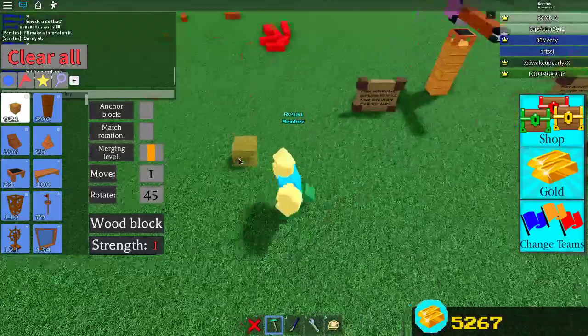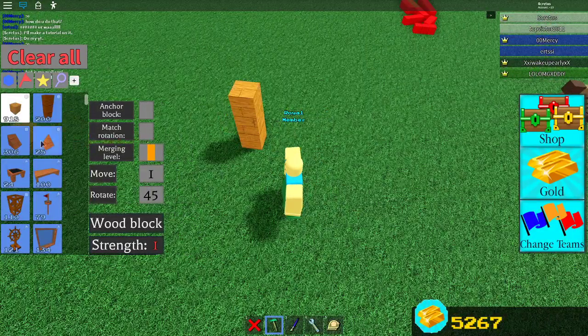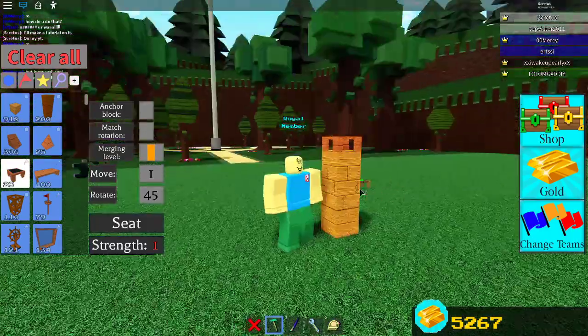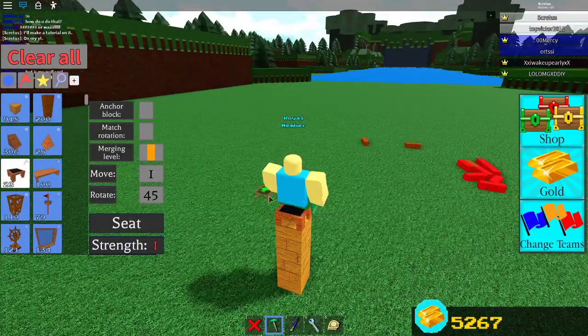First, what you want to do is make a pillar up by three, like that, place a seat on top, make sure it's pointed this way, and then...